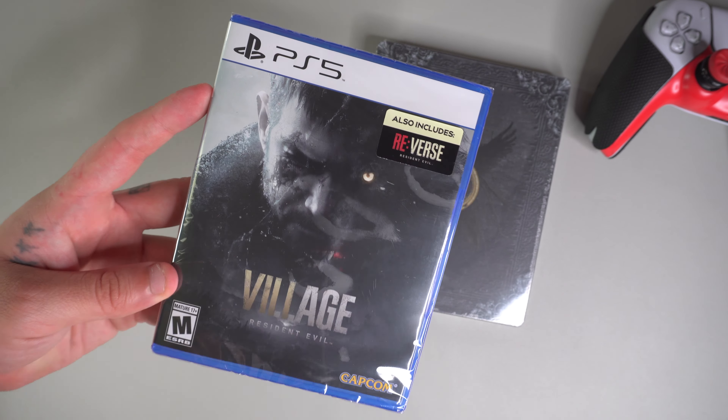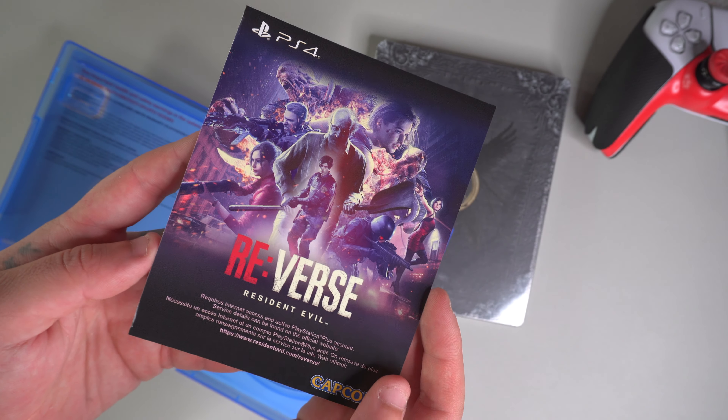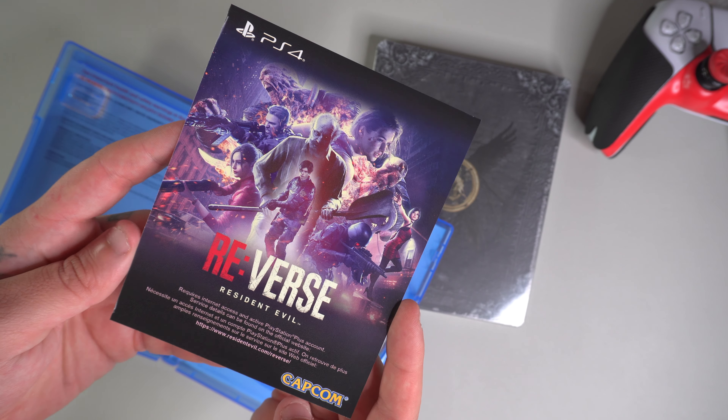Rip this plastic cover off. Y'all ready? Here we go! Boom, there we go. We have the game and we do get something right here — RE-verse right there, PS4. So you get that, pretty cool, showing all the Resident Evil characters. There's something, I guess. Here's the disc — pretty neat artwork here on the disc itself. I dig that. Gonna look pretty nice inside the steelbook.